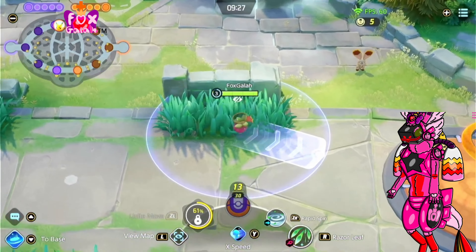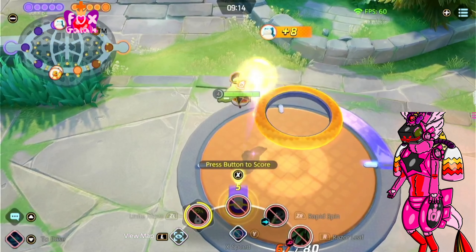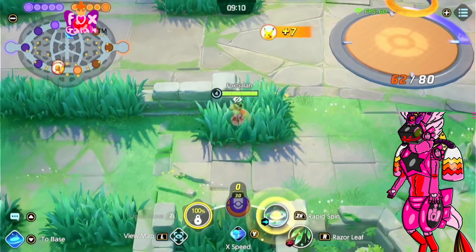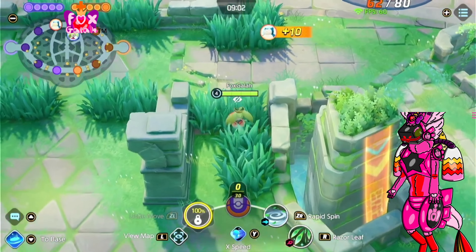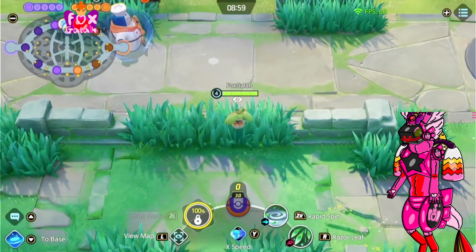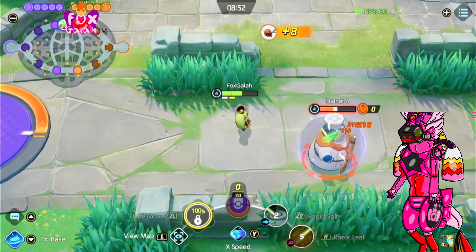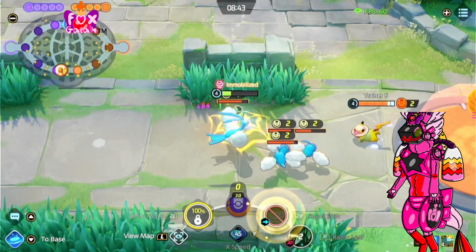So what we gotta do first is head over to this goal zone and score some points. We've evolved so let's get some more Pokemon in order to score. We go down like this and score in the goal zone. Just so you know, I'm not a professional player at Pokemon Unite — I'm not the kind of person you'd see at a championships event. I'm only a casual player, so expect me to lose, but I'll try my best.